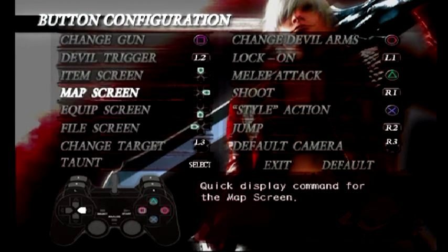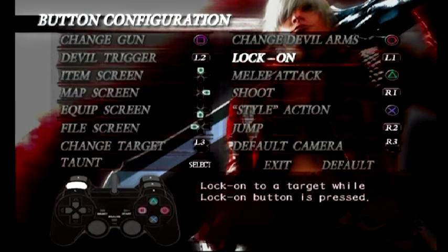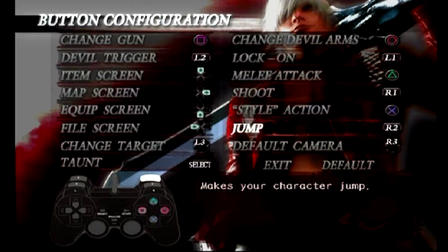Every other button that you either have to hold down or buffer while doing something else — like attacking or dodging — I basically moved to a trigger. So devil trigger is pretty straightforward; it more or less has to be a trigger for charging devil trigger explosions and things like that.